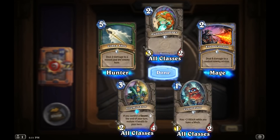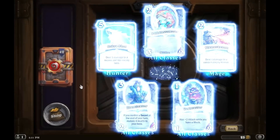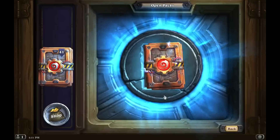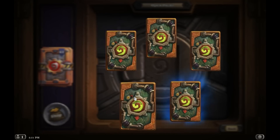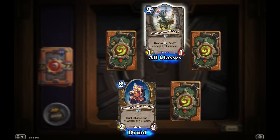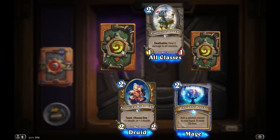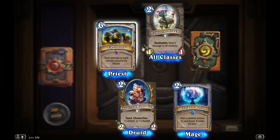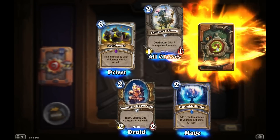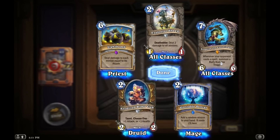Illuminator — if you control a Secret, end of turn, restore 4 health to your hero. That's nice, but there's another card out there that steals your secrets, so that's not fun. Epic! Ooh, this is a good pack. Let's start with the commons first — Anodized Robocub, Explosive Sheep. Now the Rare: Unstable Portal — okay, that's good. Light Bomb: deal damage to each minion equal to its attack — might be interesting to play around with. And our Legendary: Trogzor the Earthinator — whenever your opponent casts a spell, summon a Burly Rockjaw Trog.